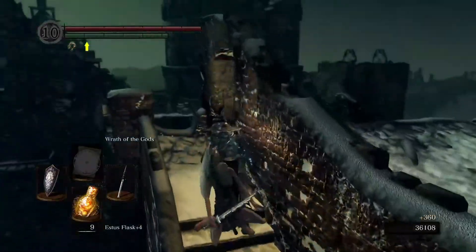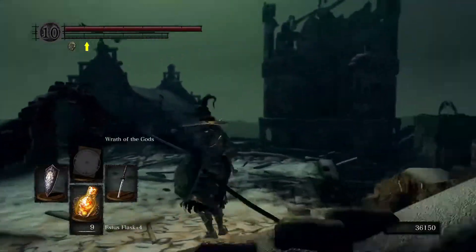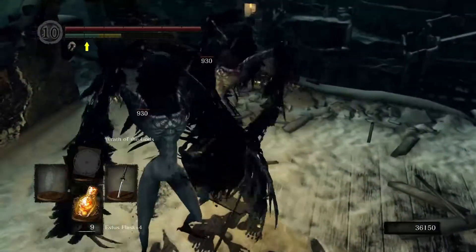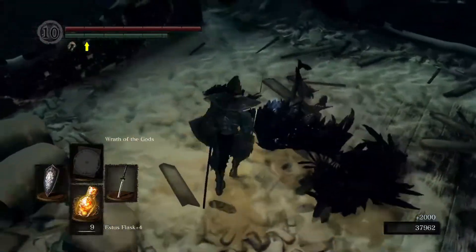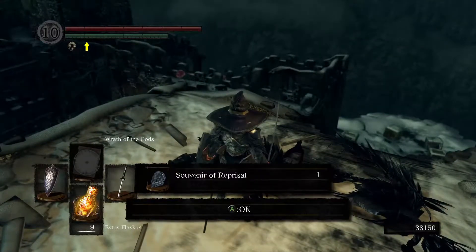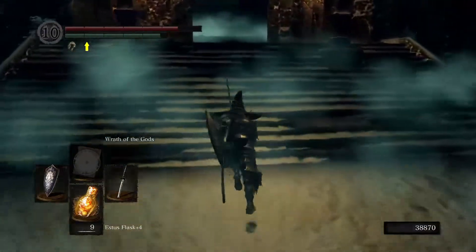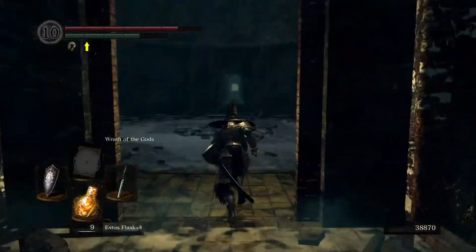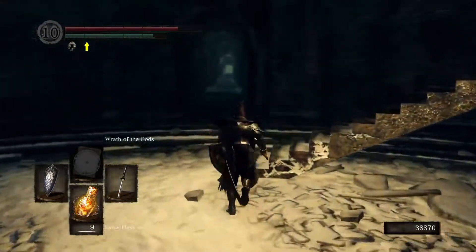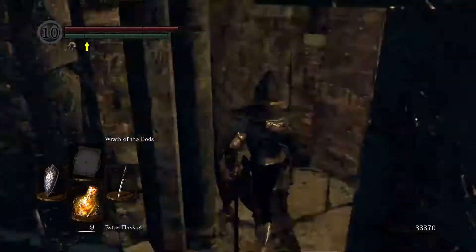You're farming these guys for the Souvenirs of Appraisal, which can be used to rank yourself up in the Darkmoon Covenant. When you join the Covenant, you'll get the Blue Eye Orb and the ring. If you donate 10 Souvenirs of Appraisal, you'll get the Darkmoon Blade — which is the primary reason people grind for this — a really good miracle, slightly better than Sunlight Blade. If you donate 30 Souvenirs, your Darkmoon Blade does more damage, and at 80, it does insane amounts of additional damage.